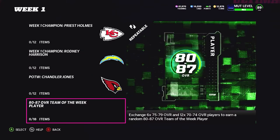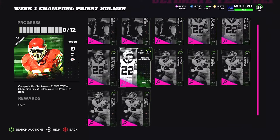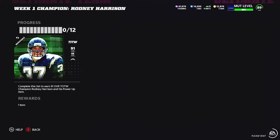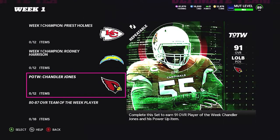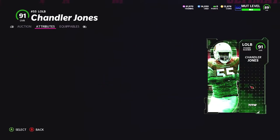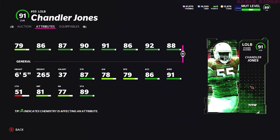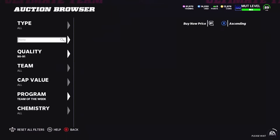Let's get right into it. Team of the Week Week 1 content is live. The heroes being Priest Holmes, Rodney Harrison, and Chandler Jones. For each of the sets, you need about 38 7s, 44s, and I think 5 or 6 80s. The sets cost a little more than what the cards actually go for on the market. Chandler Jones is a decent left outside linebacker — basically a left end, a little slow, but he has really good pass rushing stats.